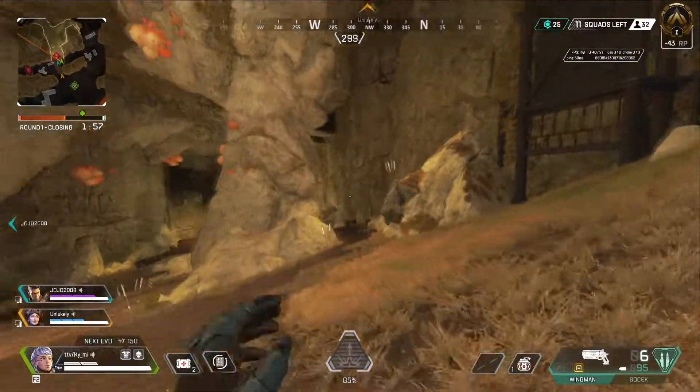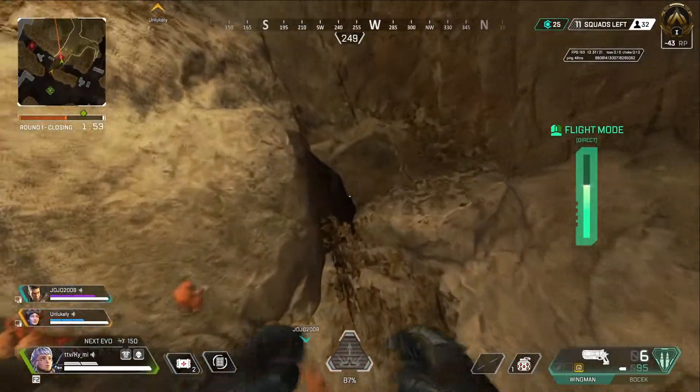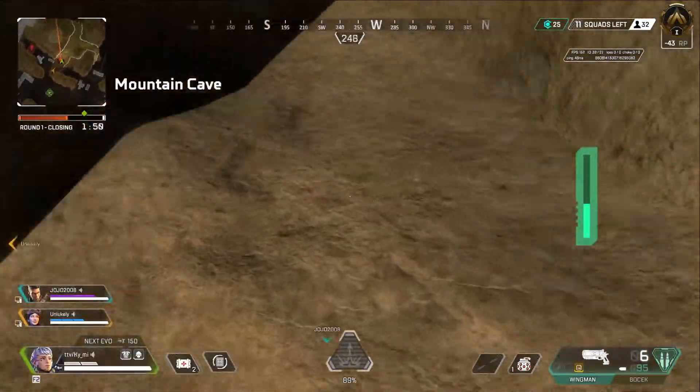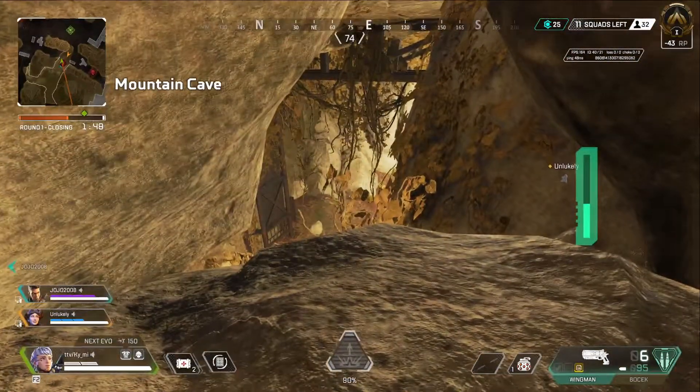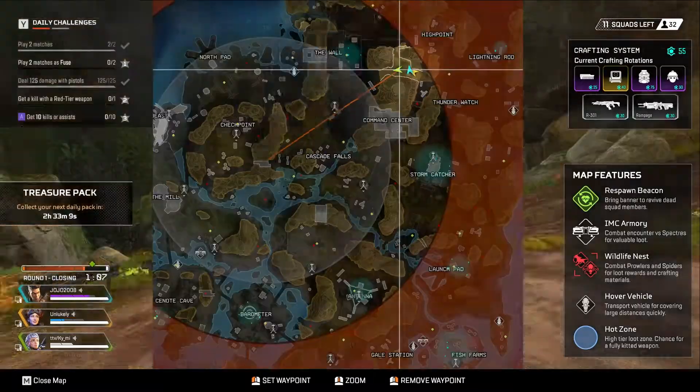These ones in Thunder Watch do require a Valkyrie. The first one is in the tunnel beneath here. You're going to fly as high as you can, do the stretch, go as far back into this crevice as you can and crouch. It will try and push you out, but won't be able to if you stay crouched. Broken, right? Just broken.